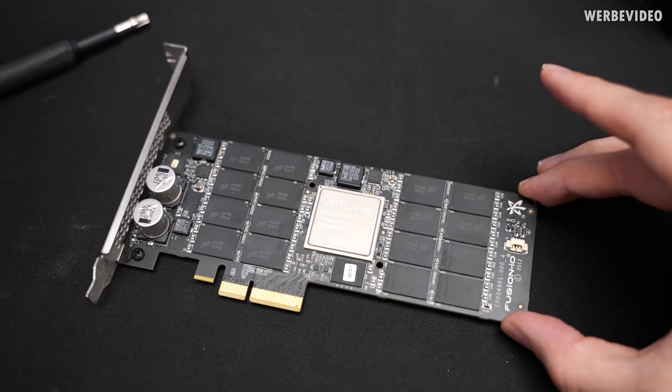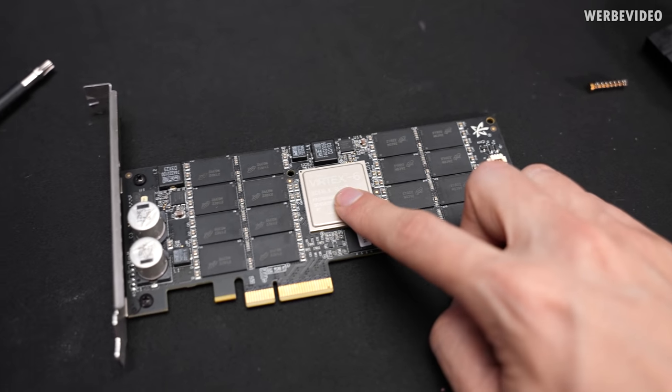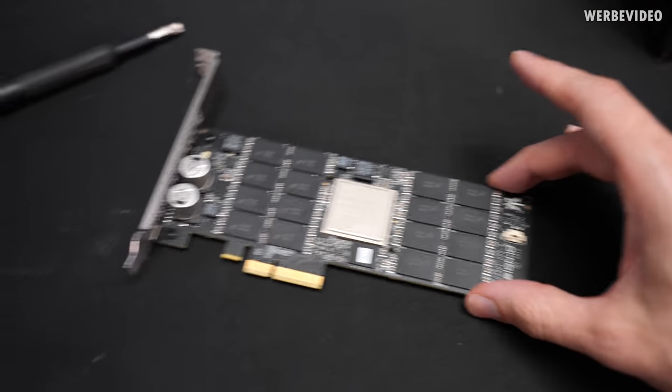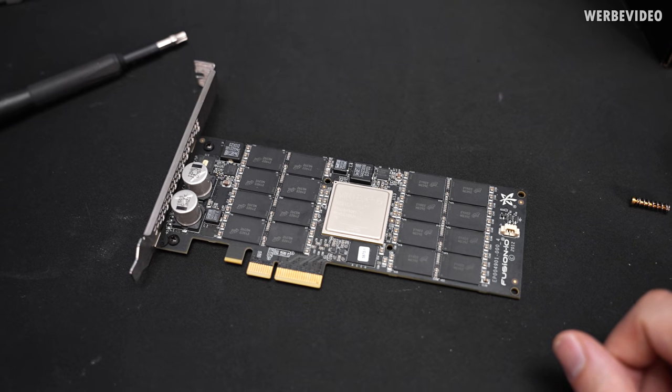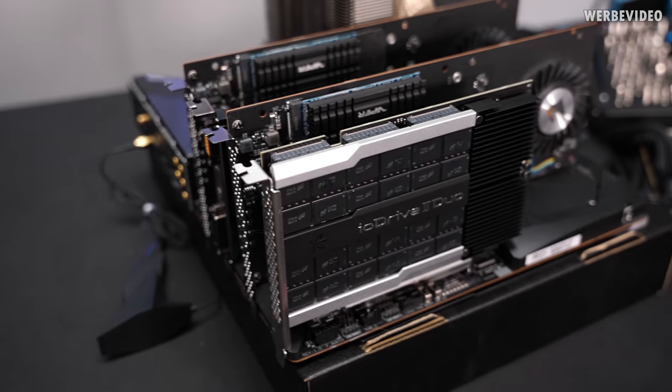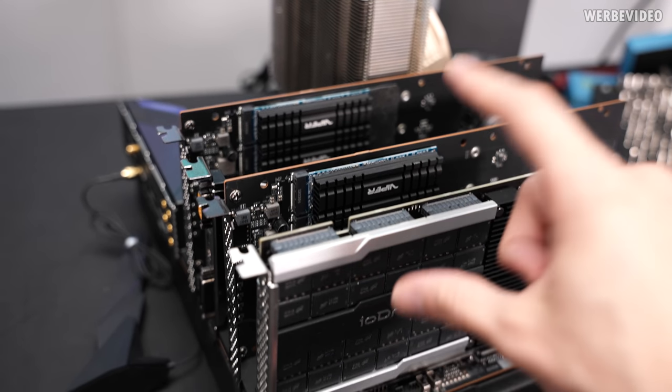Let's check out the performance of these. Underneath the heatsink of the ioScale2 we have again an FPGA — originally quite expensive when new, but now rather cheap on the used market. We'll use the rig from the first video, which still has those Viper NVMe drives, and I've already added the ioDrive2Duo which is working.